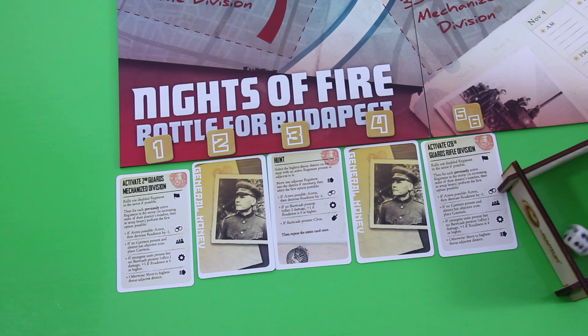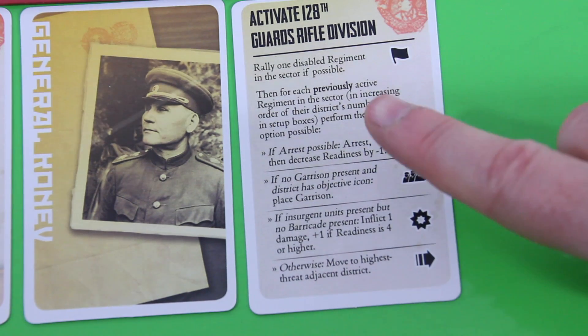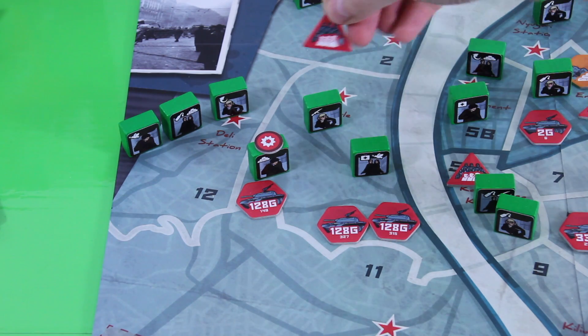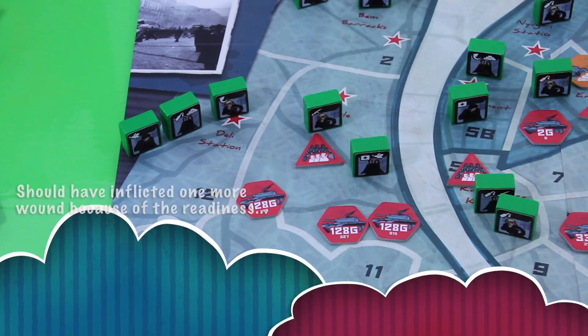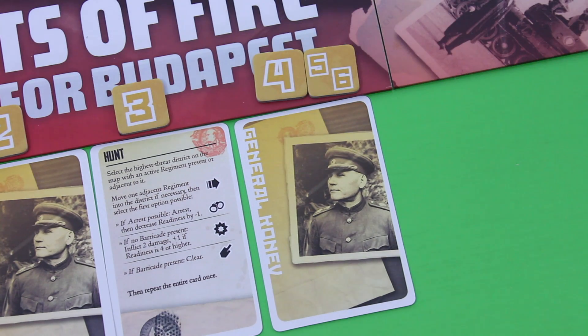But then it's General Konev activating the 100th Guards Rifle Division. We don't have any disabled regiments, so all those guys activate. The first does an arrest — not great but could be worse. The next places a garrison. The third — there's no barricade — wounds one of our insurgents. Unfortunately we already have a wounded insurgent here, so this guy is killed right away. Let's discard this card and move the token.